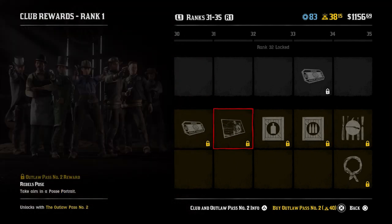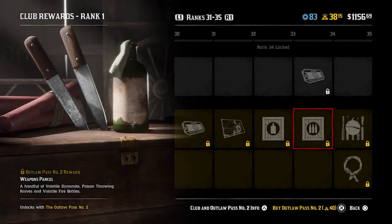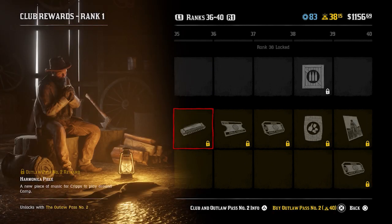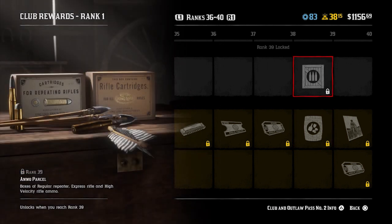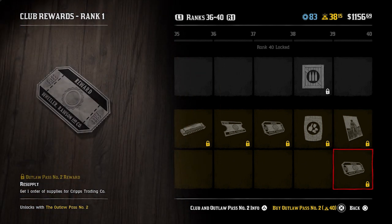Fast travel token at rank 31. The rebels pose at rank 32 - take aim in a posse portrait with the rebels pose, and those guys look good. Rank 33 is the horse care parcel. A weapons parcel at rank 34 alongside a $50 token. Another cloth wrap in cream at 35 and the Rex Road bandana - reminds me of a summer picnic blanket, those classic ones you see in films. Harmonica piece at rank 36. Select vests at 50% off at rank 37. Five gold bars at rank 38. Ingredients parcel and an ammo parcel at rank 39. And finally rank 40, the bear photograph - the best looking animal on the wall of the moonshiner's shack so far - and the resupply token again for Cripps.